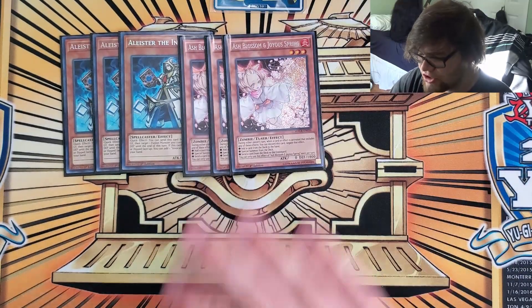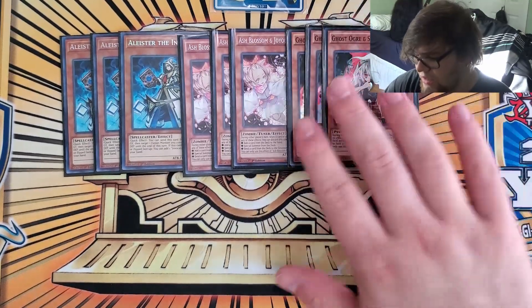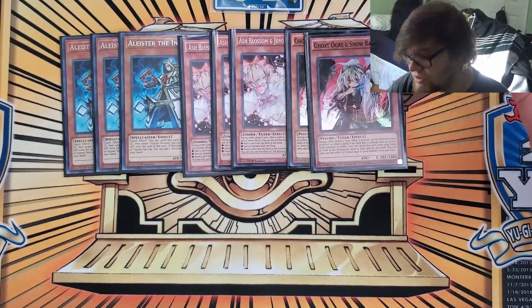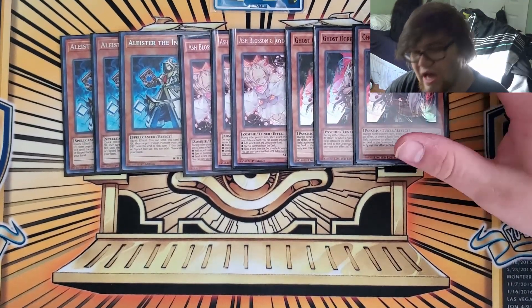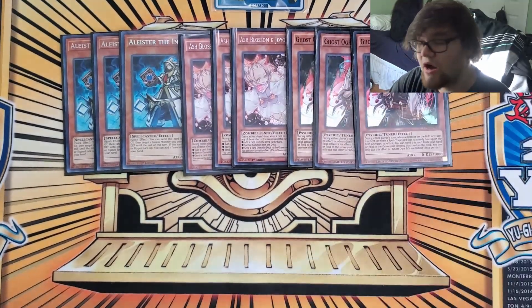For hand traps, I played three Ash — just one of the best hand traps ever created. And then three Ghost Ogre. This is really good this format — it's really good for just hitting things, getting stuff off the field, specifically against Adventure. Although today it didn't really do a lot, and I actually found myself siding this out quite a bit, mainly for some stuff in the side deck.